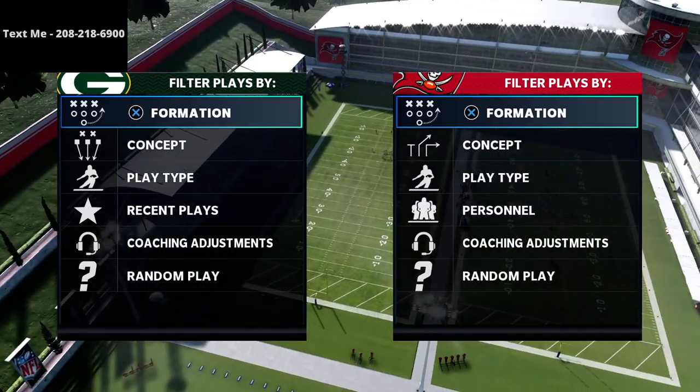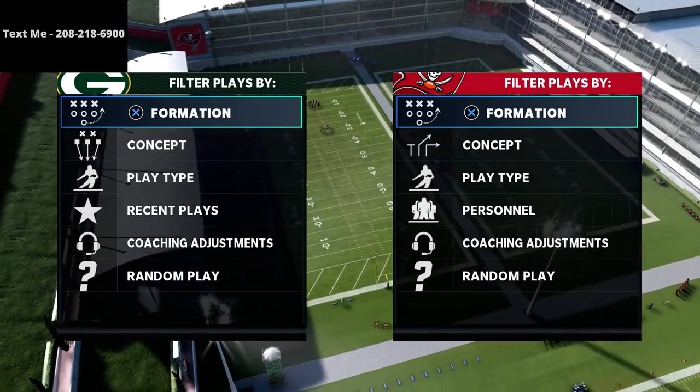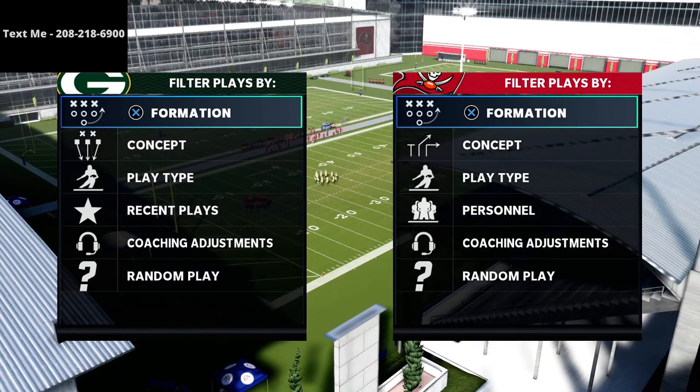In this video I'm going to be giving you a very simple little pressure concept that you can use out of the Big Nickel Over G to get really good pressure against pretty much any offense in the game.